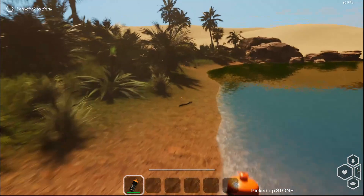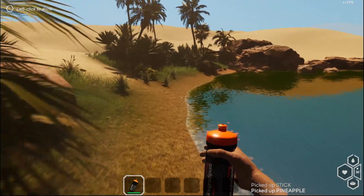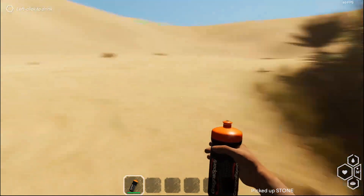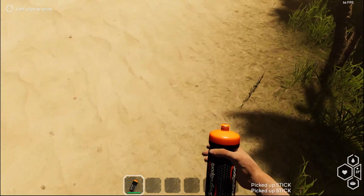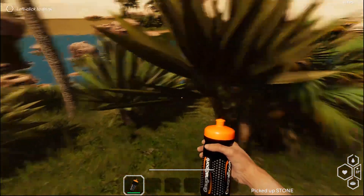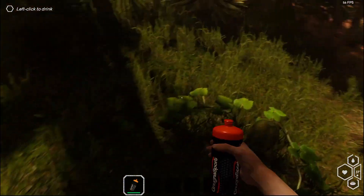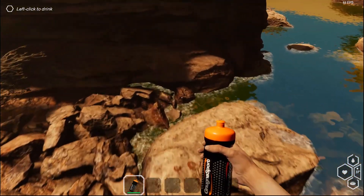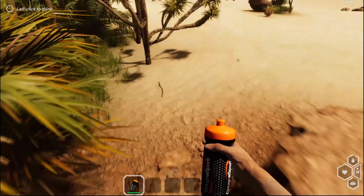A frog scared the hell out of me. This melon — I don't know if it's the melon that poisoned me, or somehow I stepped on a scorpion. But something poisoned me. I'm hoping it was a scorpion and not the melon. I'm gonna leave the melon there for now since my inventory is itty bitty.